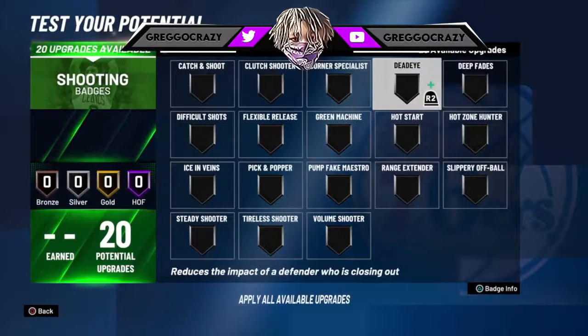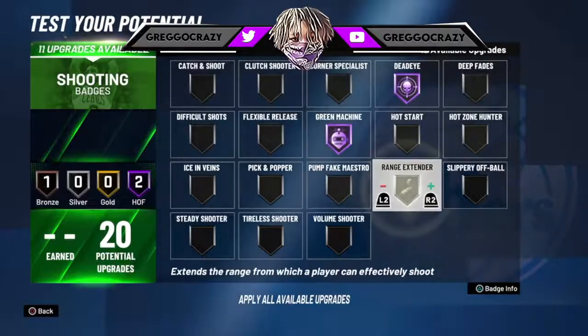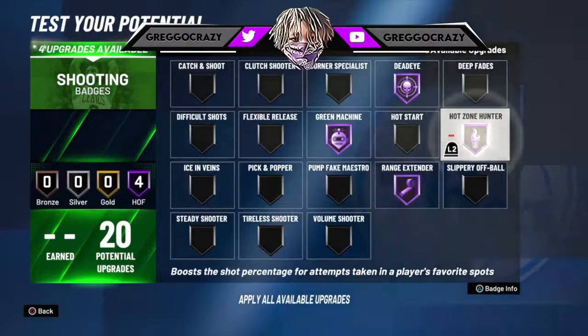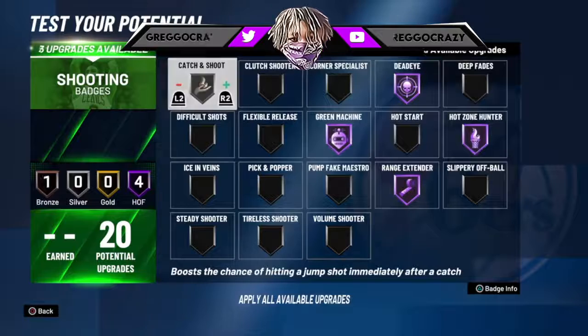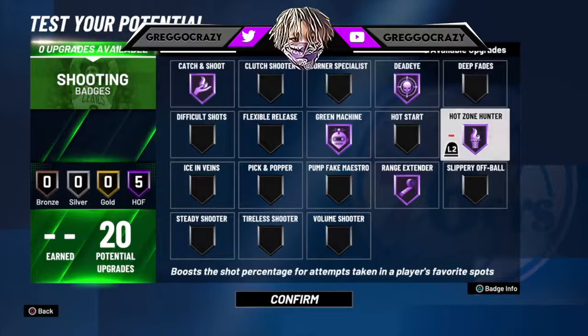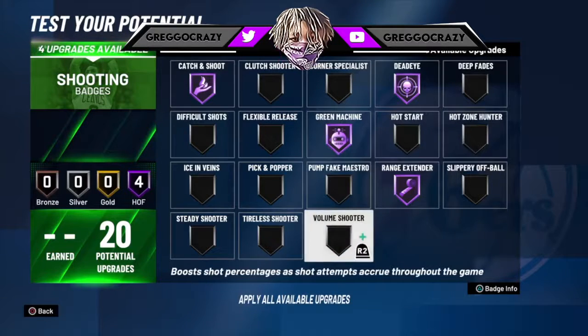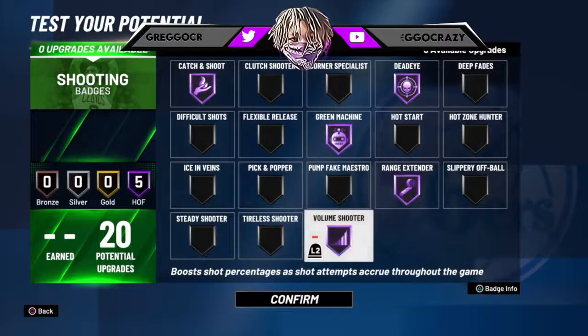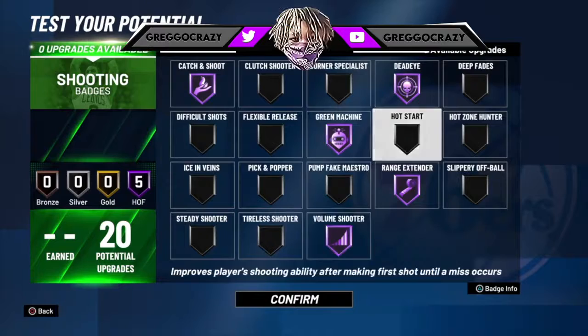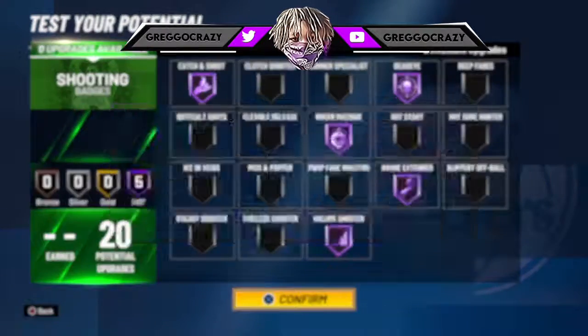Then for the shoes, it says no quick draw. So we're going Hall of Fame dead eye, Hall of Fame green machine, Hall of Fame range extender, and Hall of Fame high zone, and that Hall of Fame catch and shoot. But if you don't have high zone, you take that badge off. And for me, I would put on volume shooter. I never tried the badge, I should try it. It looks like it's not a bad badge — it wasn't that bad last year from what other people were saying. I would put it on for this.